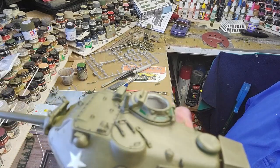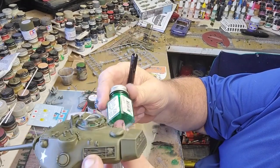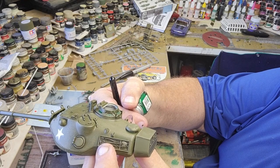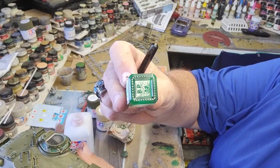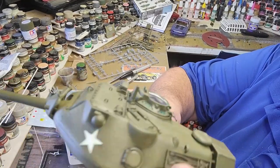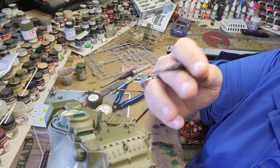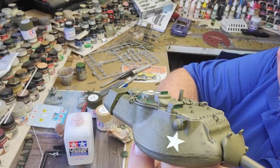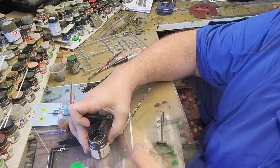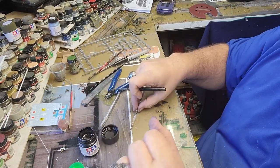For the periscopes, I've used Testors 1171 flat beret green — a color I use on a lot of different things — plus just a drop of black mixed in. That's what I've used for the periscopes. We'll go over these periscopes with some Future floor finish later on to give them a nice glass look.